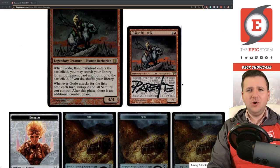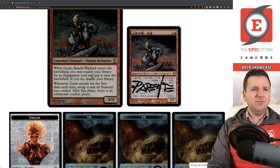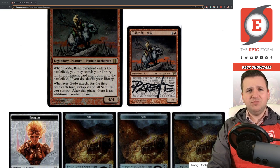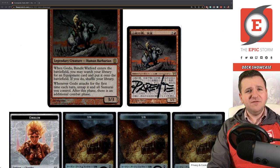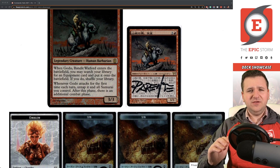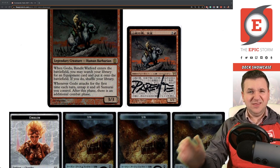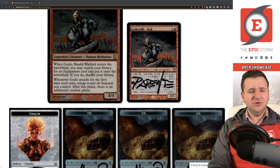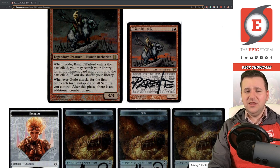The deck's gotten better and better over the years with more printings. When I originally kept it, it was my casual deck, but it's gotten a bunch of upgrades — from Grafted Exoskeleton all the way up to Helm of the Host plus Dockside Extortionist and more. It's fairly competitive now — somewhere just below CEDH level. It's usually a little too good for more casual tables, kind of right in between.